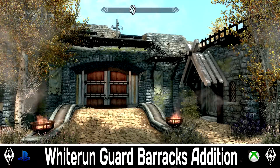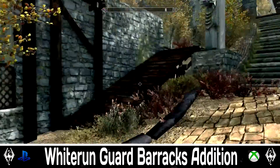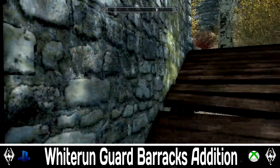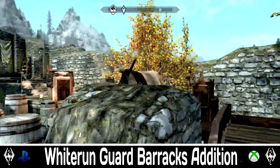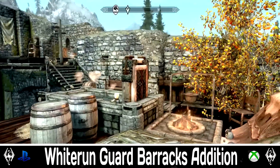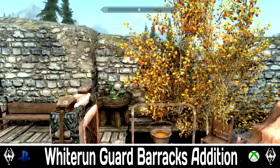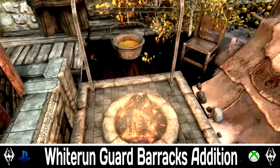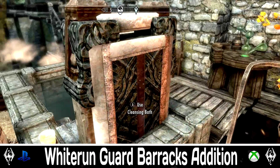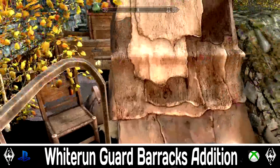For our first spot is going to be Whiterun Guard Barracks Edition. This adds a new section to the gates of Whiterun. This is for the people who like to cook good food, chill out and check their gear, make gear, store gear, and improve things overall. The atmosphere on this mod is absolutely insane. The mod authors also added things inside the guard tower such as a bedding area to the barracks so you can sleep at any particular time.